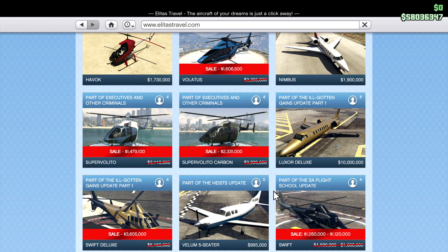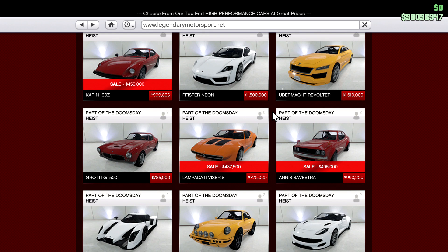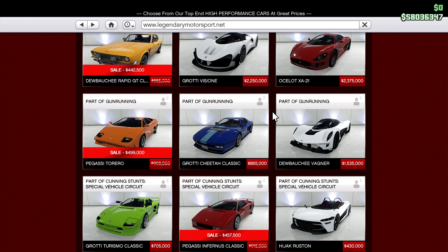And then 50% off the Swinger, the 190Z, the Viserys, the Zyvestra, the Rapid GT, the Torero, the Infernus Classic, the Mamba, and the Sterling.